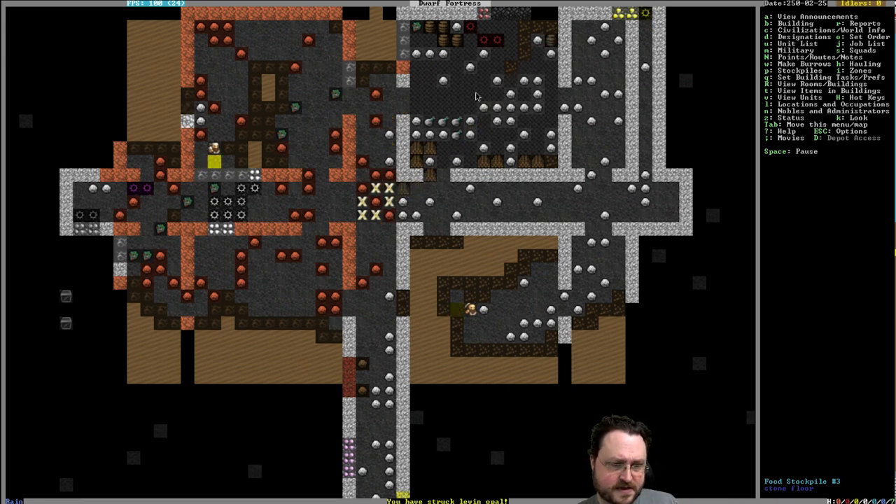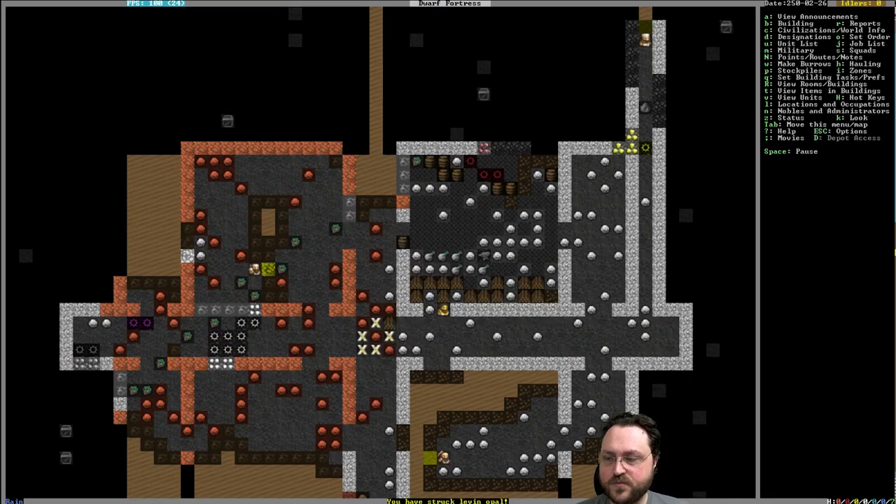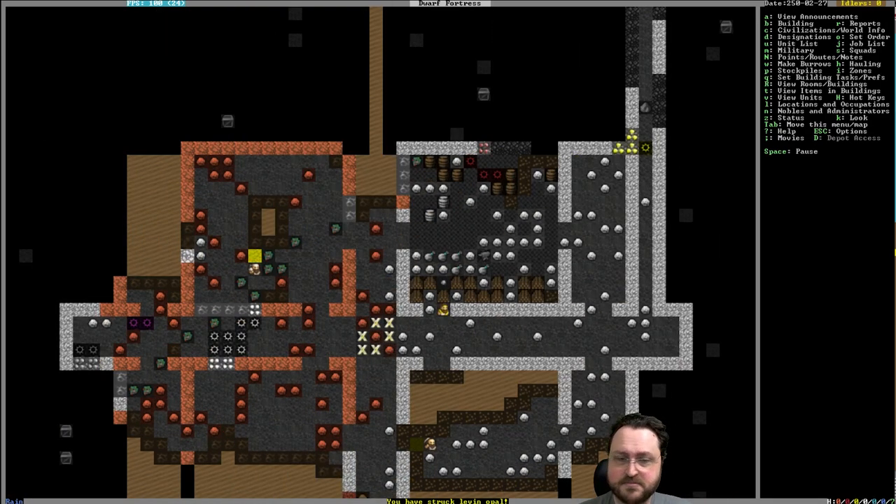Are we allowed to build things out of materials for our fort beyond iron? Yes, absolutely. Our rules are: we don't farm, we only sell iron mugs, and we just take all the stuff from humans and elves. We can make things for ourselves out of other materials. This map has gold so we'll make gold statues, but we won't pay the gold price — that would be wrong.